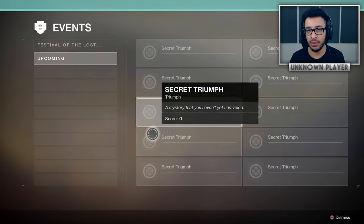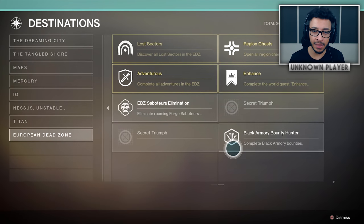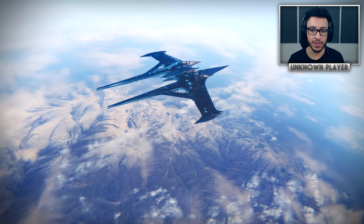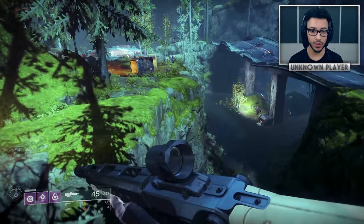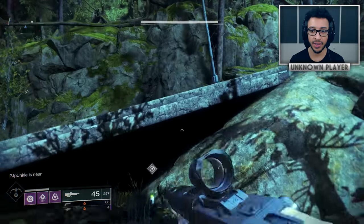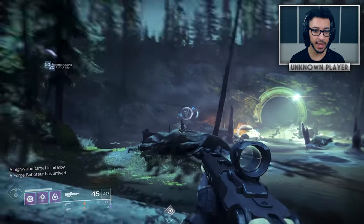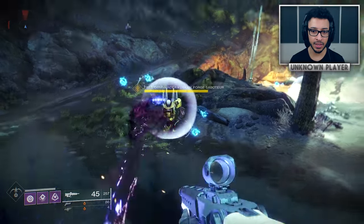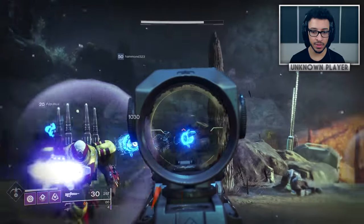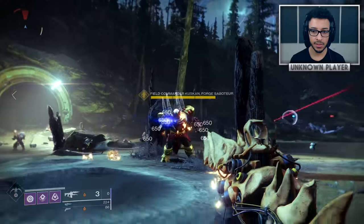Bungie quietly added new patrol bosses called Forge Saboteurs that appear in public areas with new triumph tied to them — one in the Gulch and one in the Outskirts in the EDZ, with more on other planets. Flying into the Gulch to find one, after a moment a prompt appears: 'Neutralized shield zones — a Forge Saboteur has arrived.' A Field Commander boss spawns surrounded by small blue drones that grant him a shield, so you have to shoot the drones first to drop it before he takes damage.